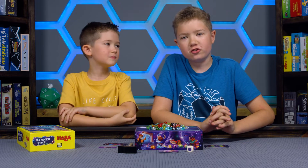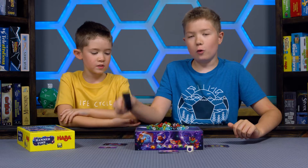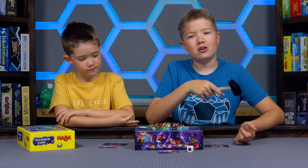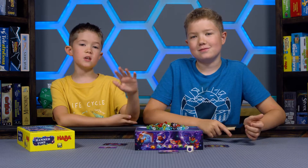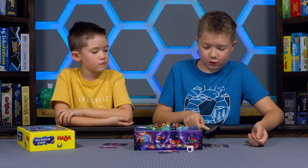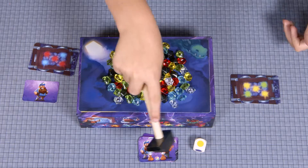In Hammer Time you are a group of gnome miners trying to mine up crystals without waking up the dragon — Dragomir. To wake up the dragon you have to knock off over eight crystals with this little hammer. If you knock off too many, all those crystals you knocked off just go right back on the box. Just the crystals you knocked off that turn. You're knocking them off carefully with the hammer — you don't want to knock them off hard because it's a dragon.